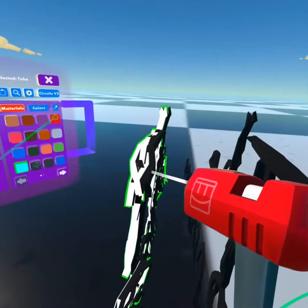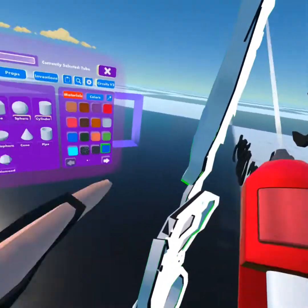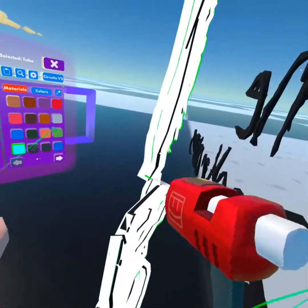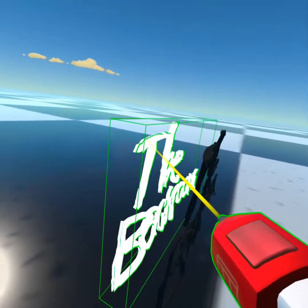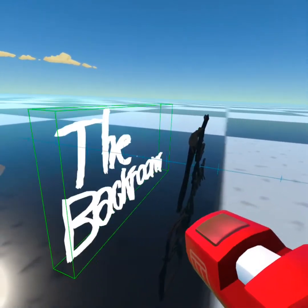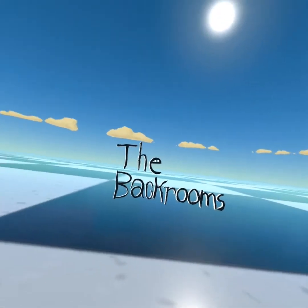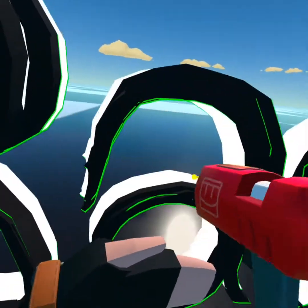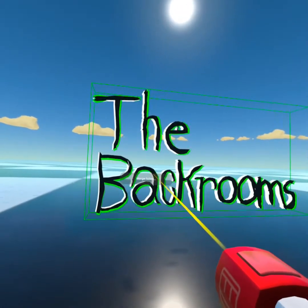Okay, now — there we go, now we've got a white one. Let's see if I can merge all of these together. There we go — now the white is pretty bold. That's the Back Rooms part.